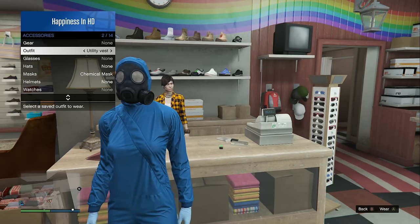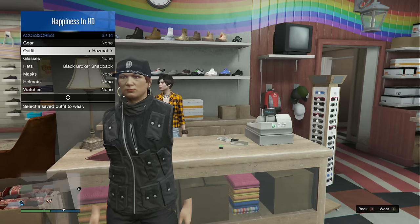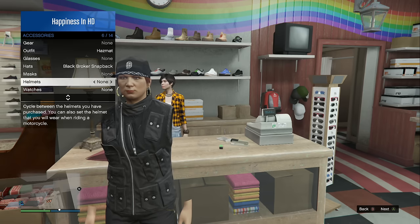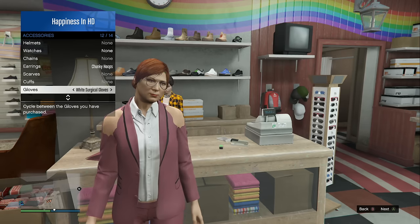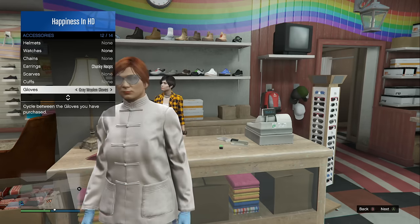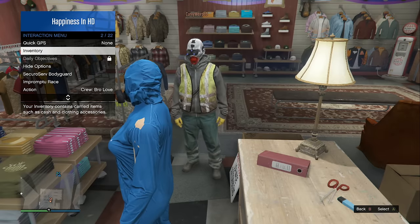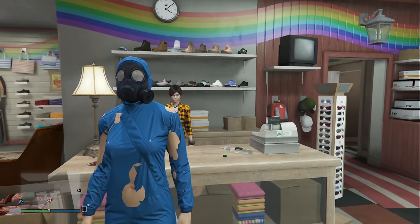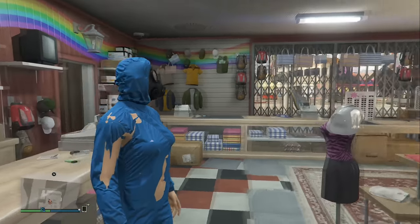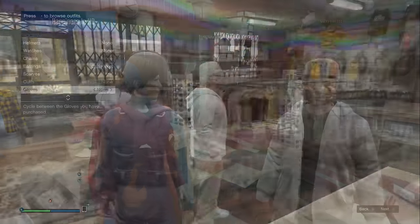Back at the front counter, open your action menu and scroll to the outfit section. Put on the first saved outfit — the black utility vest. Stay inside the action menu and scroll to your second saved outfit. Hover over it but do not equip it. While hovering, scroll to the glove section and spam your gloves non-stop while the VIP of your organization changes the clothing type to a different outfit then back to none.